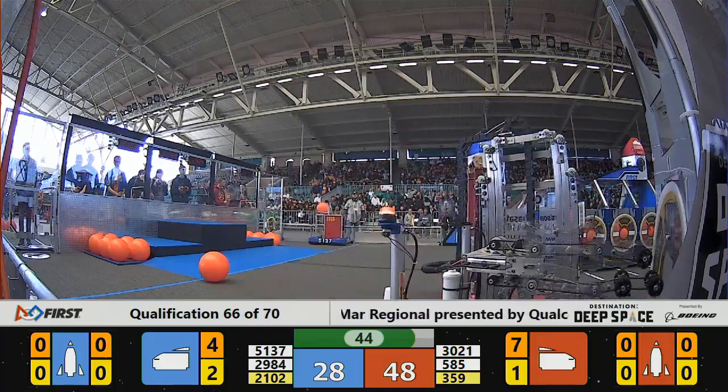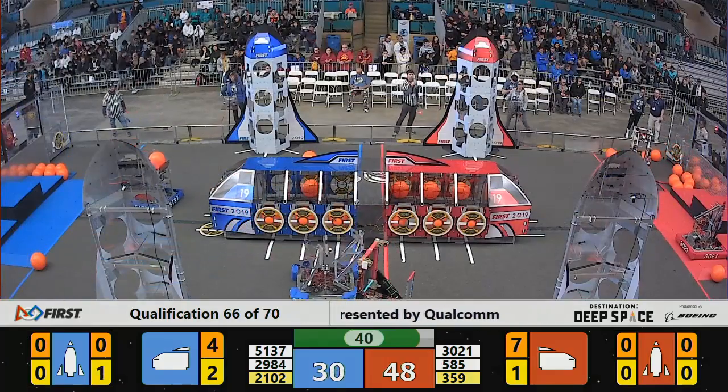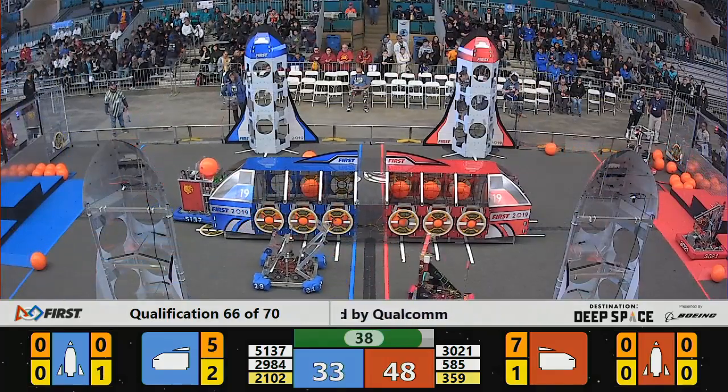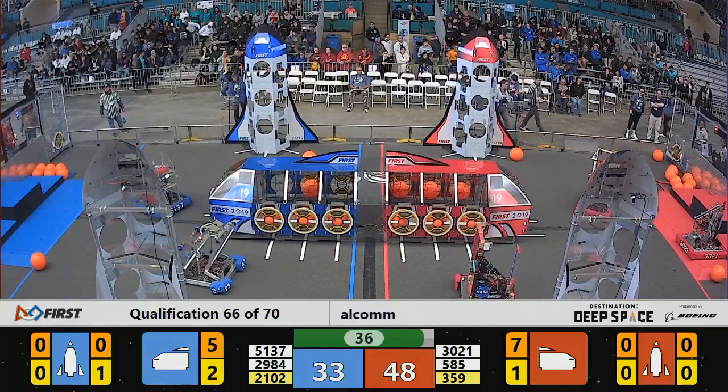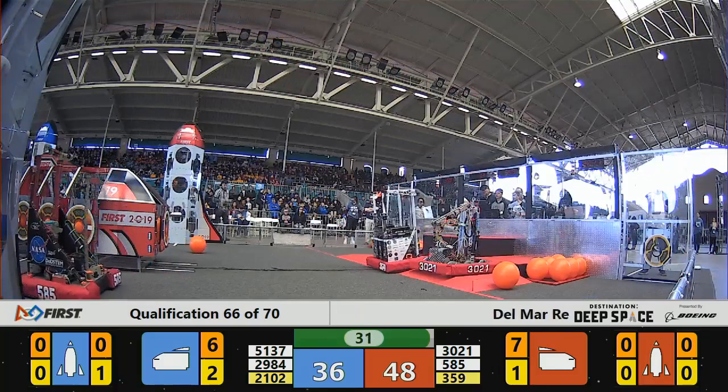Cargo worth three? Hatch panels worth two? There seems to be some issue for 29-84 — it's incurring penalties on a regular basis. Maybe that's what's happening: blue penalties accruing to the Red Alliance team. Now coming up on 30 seconds.